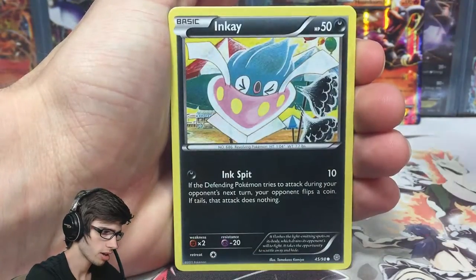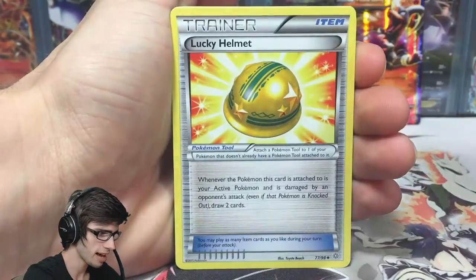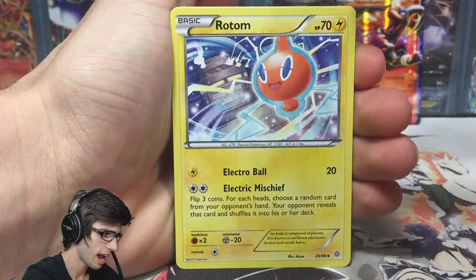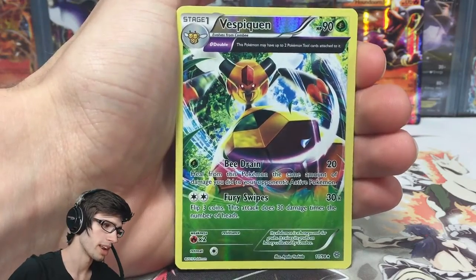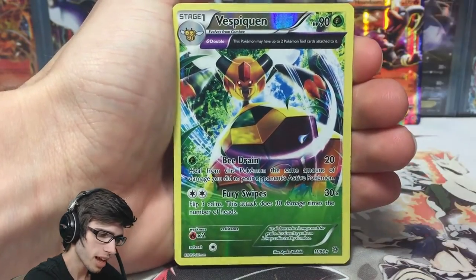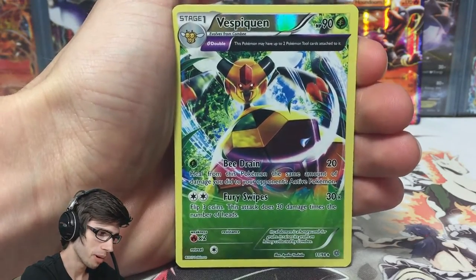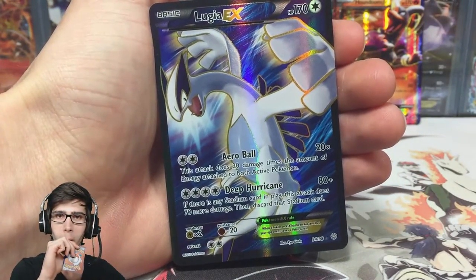We've got a Golurk, an Inkay, Oddish, Sableye, Lucky Helmet, a Rotom. We've got a Reverse Rare Ancient Trait Vespaquin — haven't seen that card for a while. With B-Drain and Fury Swipes. Usually after a Vespaquin is a bad pull, but we will see. Behind this card we have...